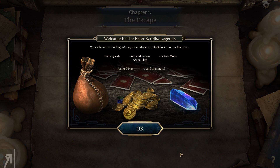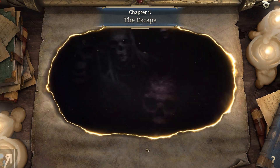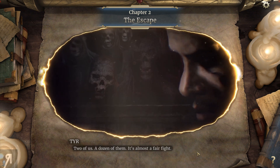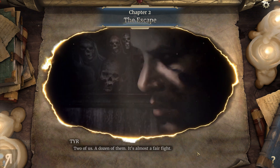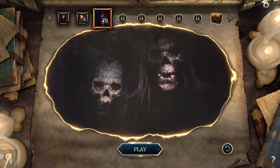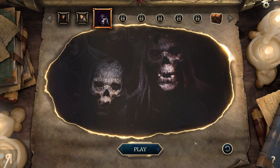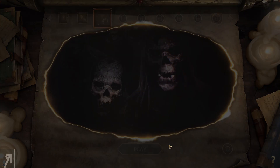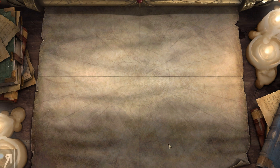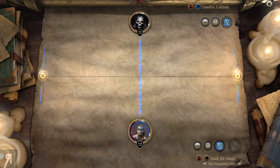Your adventure has begun - play story mode to unlock lots of other features: daily quests, solo and versus arena, practice mode, ranked play, and lots more. We have to go through a couple of stages which act as a bit of a tutorial but also unlock the other modes. Moving to the next one, we'll learn a little bit more about our deck, and we have more HP this time as well.